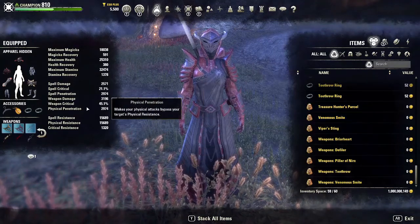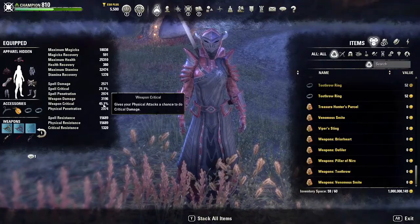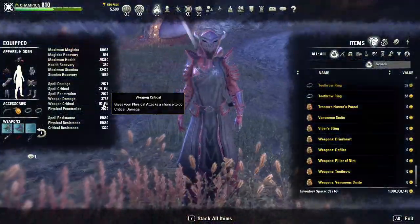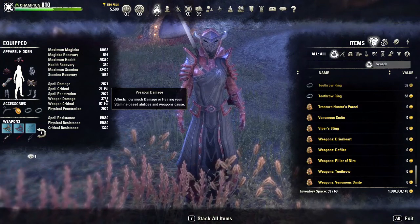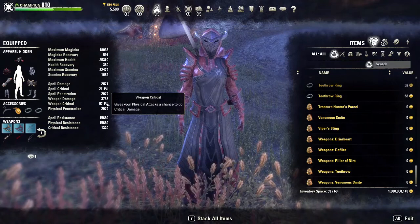Watch our weapon critical here when we pop our potion. We go from 45.1 to 57, and our weapon damage jumps from 31 to 37. So basically every other hit we are going to be doing crit damage now.